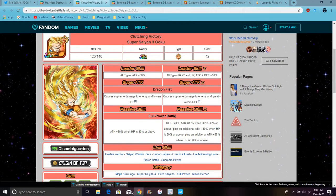Defense 40%, attack plus 80% when HP is 30% or above, plus an additional attack boost of 30% when HP is 50% or above. So basically he'll just keep getting attack boosts over and over again, depending on how far you have to go.